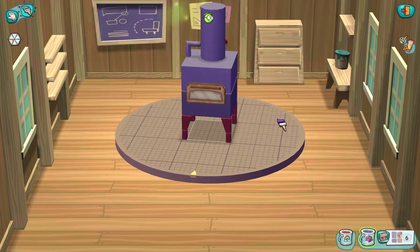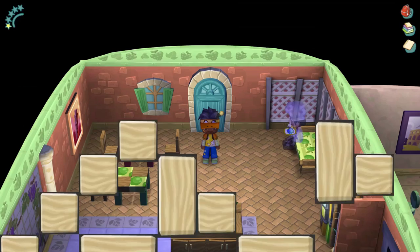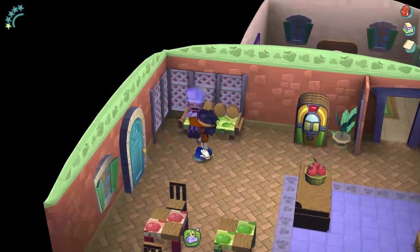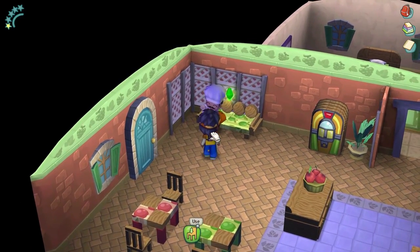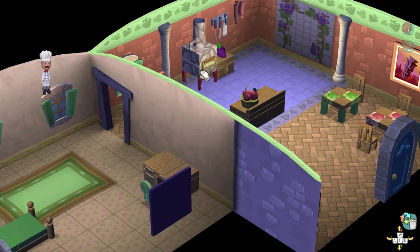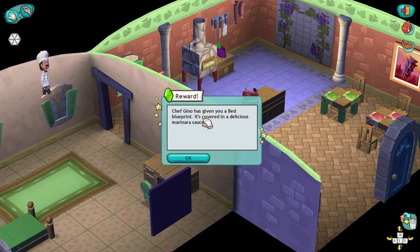We've finally finished our humble pizza oven. I feel like once we give it to him, he'll probably make a krabby patty pizza. Chef Gino, I have your pizza oven! 'It looks so fantastic — as if it was made by the finest oven smith from the golden age of oven crafting.' So Chef Gino gave me a blueprint for a bed covered in delicious marinara sauce. Lovely!